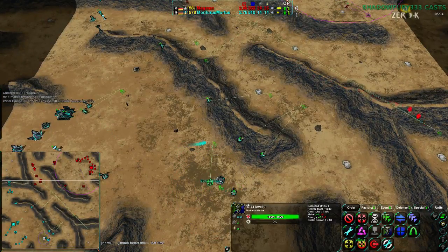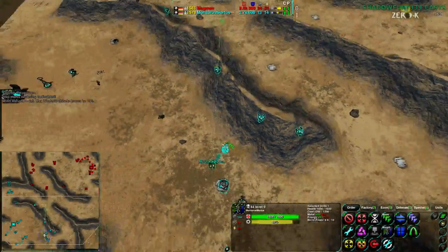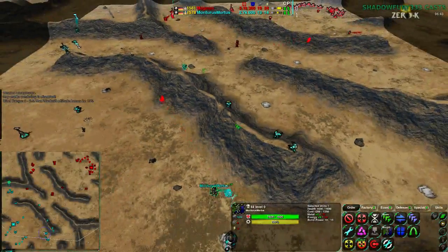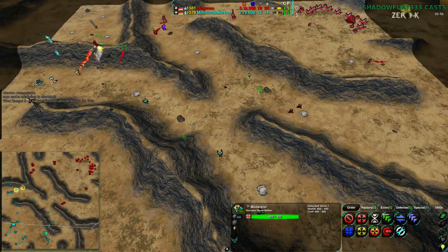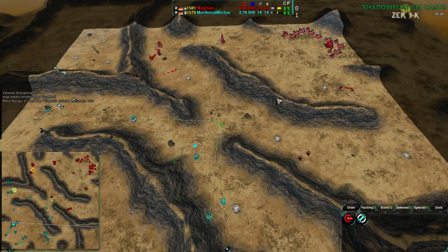We're dealing with 300-some-odd metal in reclaim that Mortarus could claim at will. It looks like they're going to be building defenses on the ridge rather than going for the reclaim. Magman looks like they're trying to force Mortarus's forces to split, and has gone for a Moderator as well — the Moderator switch is here, it is real, and it is going to be a pain for Mortarus to deal with.